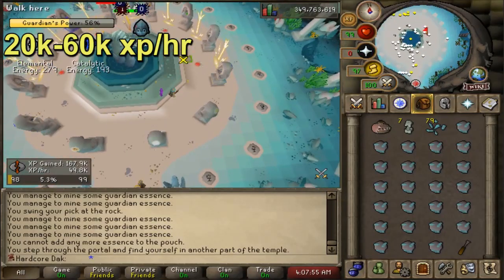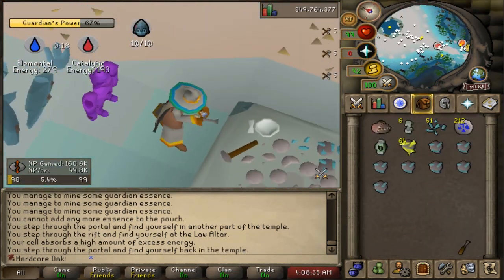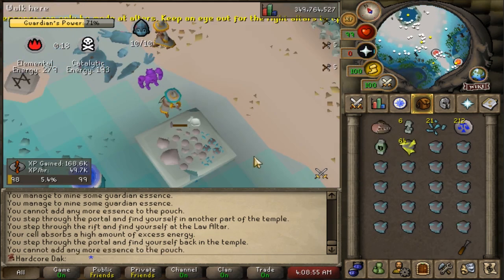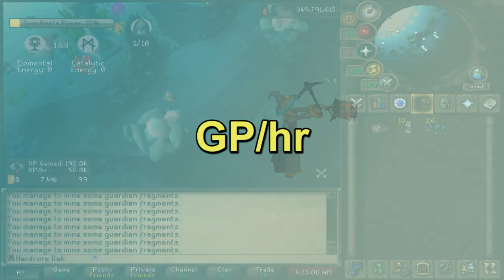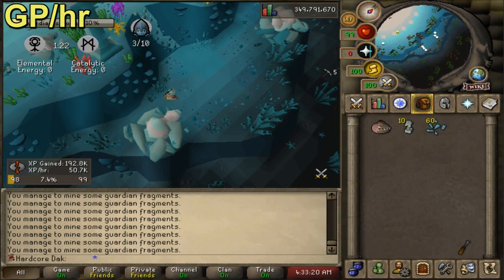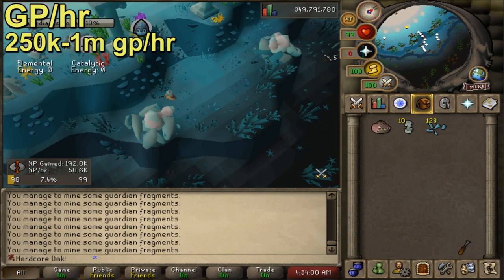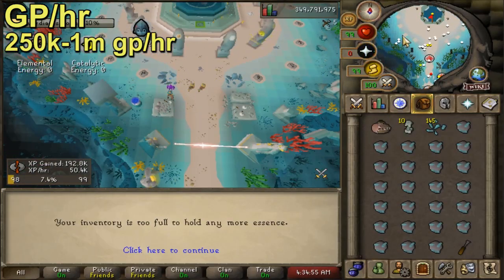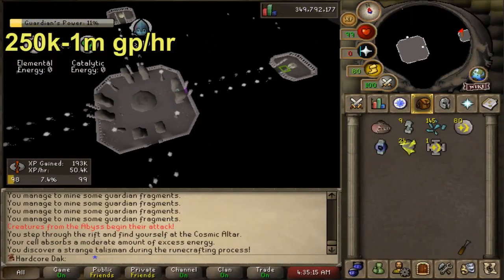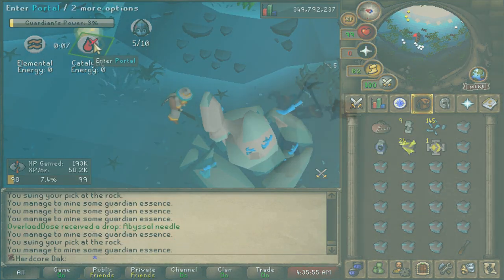I've been landing around 50k runecrafting XP an hour on my hardcore Iron Man, but I haven't done Mourning's End Part 2 or Sins of the Father so I can't make Death and Blood runes. Getting 45 to 50k XP an hour at mid to high runecrafting levels is very doable. GP per hour also depends on your level — you'll make more if you can make expensive runes like Deaths and Bloods, and the Raiments of the Eye give 60% bonus runes which is a massive profit increase. With all runes unlocked and max pace runs you can hit around a million GP per hour, with Blood Runes being a huge chunk of that profit.